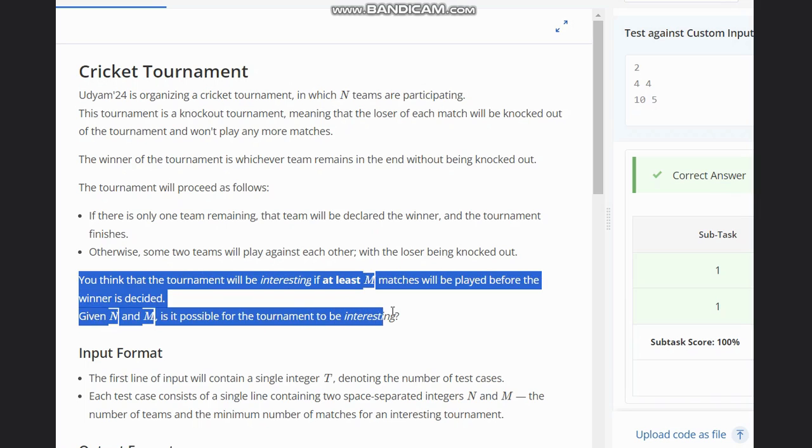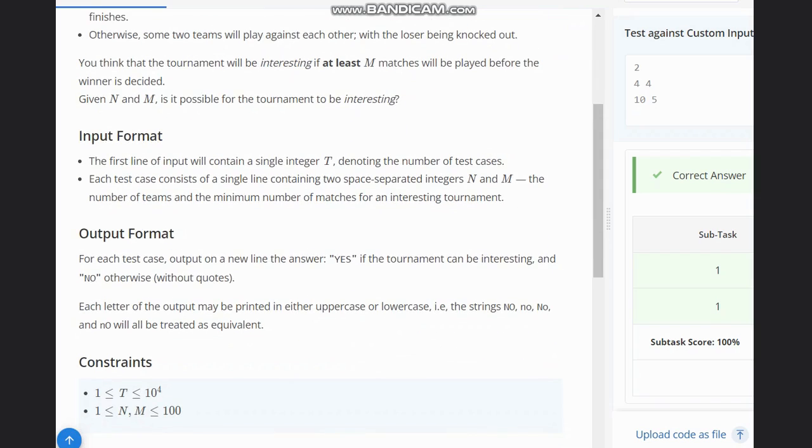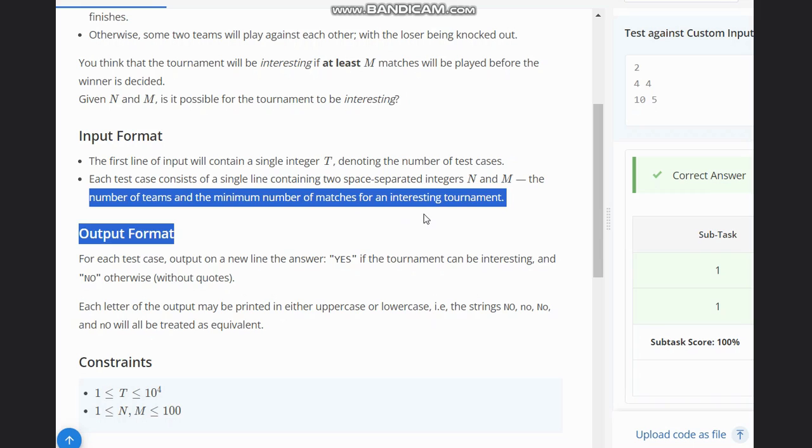Given N and M, is it possible for the tournament to be interesting? Our input contains T number of test cases, each with N and M, where N is the number of teams and M is the number of matches required for an interesting tournament.